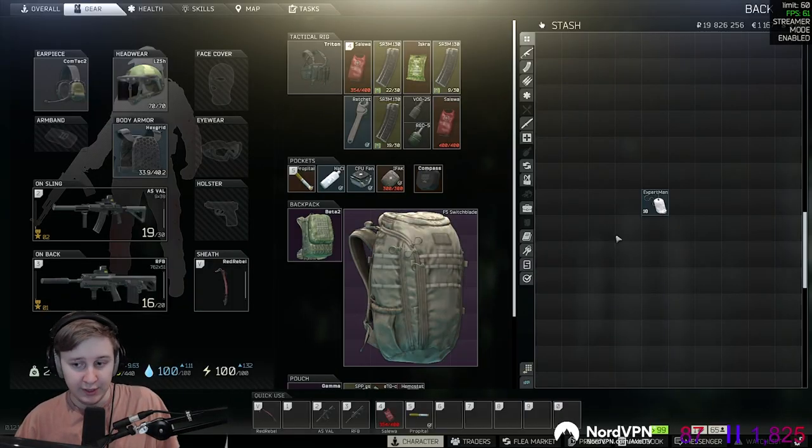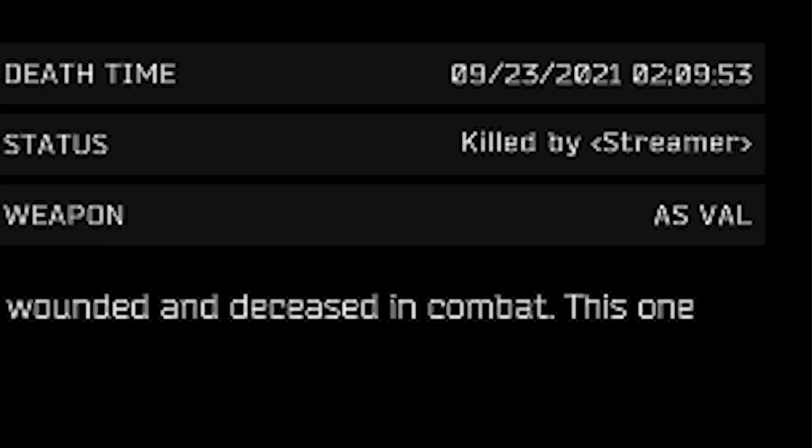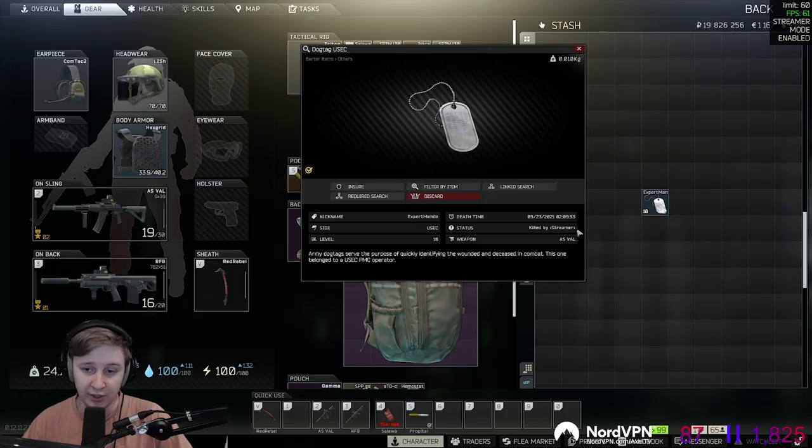Another feature of Shimmer Mode is when you check dog tags of whoever you killed, it shows your name as Shimmer and it doesn't show your real name. Also, whenever you deploy into the game or you die, on that screen it's going to show your name as Shimmer as well. So if you watch someone's stream and you see the name Shimmer, it doesn't mean they selected that name — it means they are using Shimmer Mode.